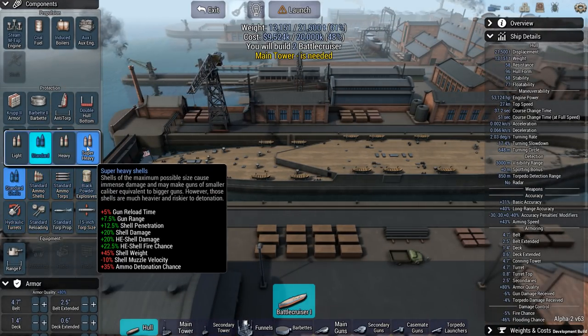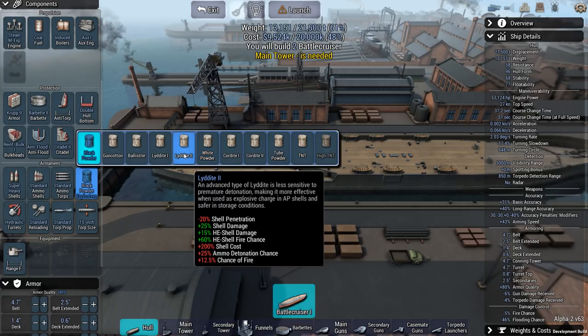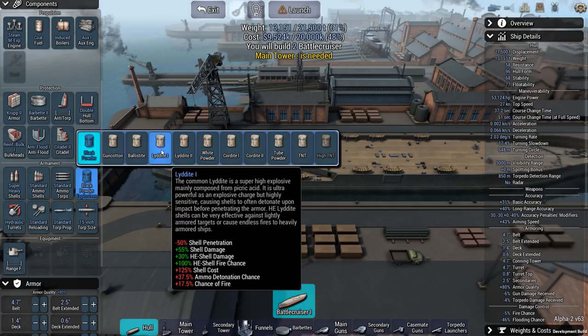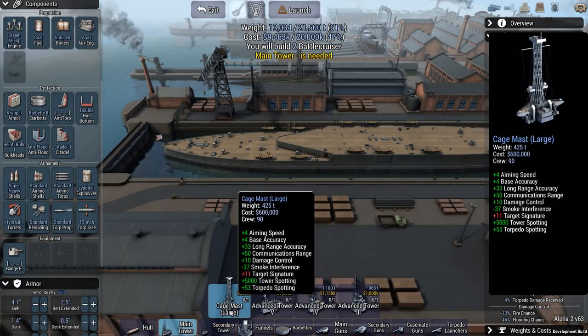Go for super heavy shells, not exactly going with TNT. HE shell damage is plus 10%, but if you go for Liddite, you can get an HE fire chance of 60% bonus, whereas right here you get a 10% bonus. So Liddite 2 is great, Liddite 1 is even better, although I have an ammo detonation chance myself, so that means that it's going to be pretty risky if I take fire. So let's make sure that that doesn't happen.